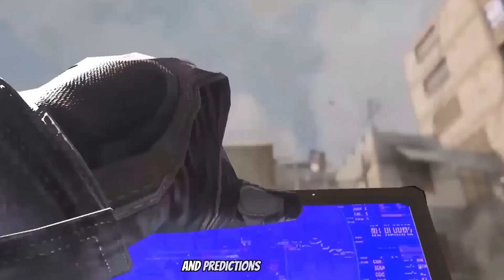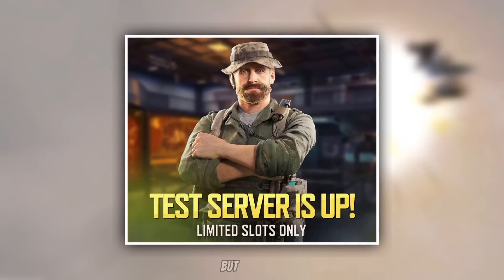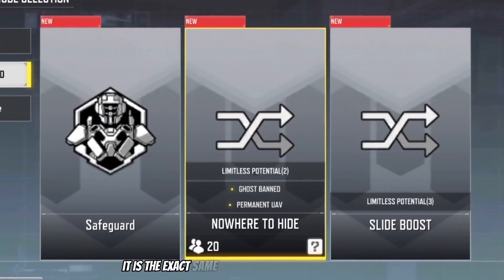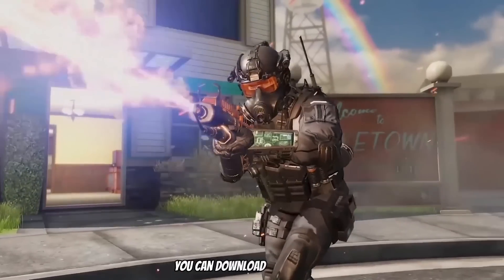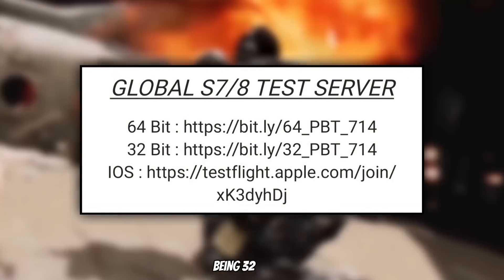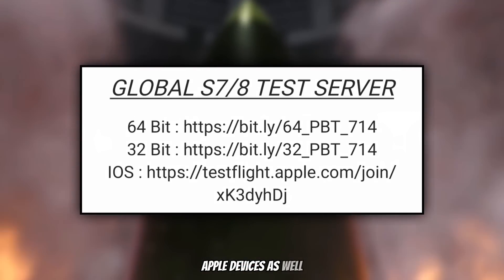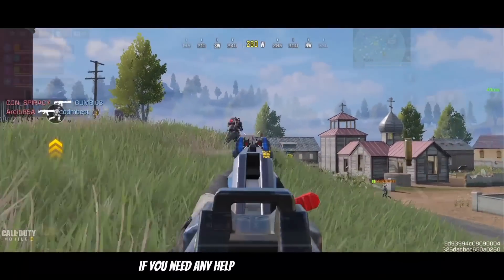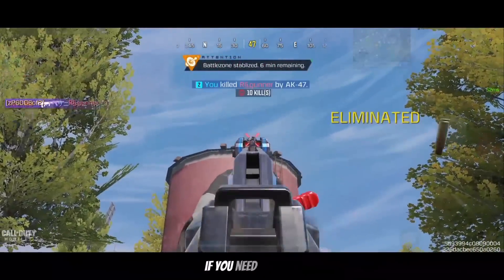Give me your thoughts and predictions down below. Now let's move on to our final topic, which is yet another test server but this time for the Global version. Note that it does not contain any new content — it is the exact same as the previous two test servers. If you missed your opportunity to join the previous ones, you can download this new one using the links in the description below. There are a total of three links: 32-bit and 64-bit Android devices, plus one for iOS Apple devices as well. If you need any help with the test server, I made a tutorial a couple days ago which will also be in the description.